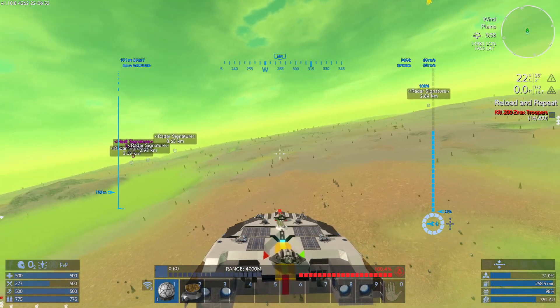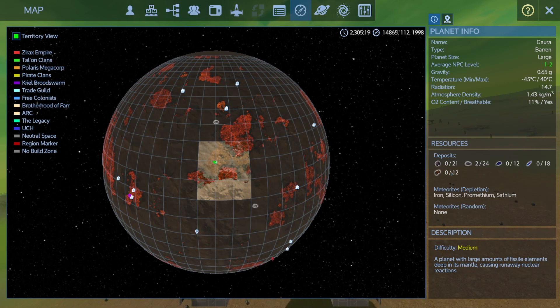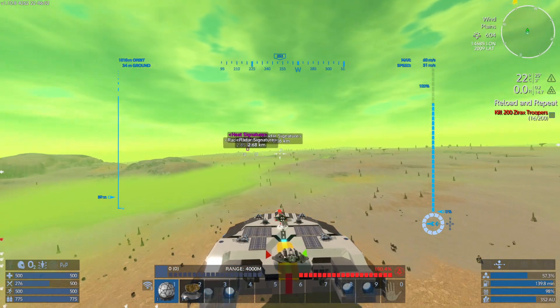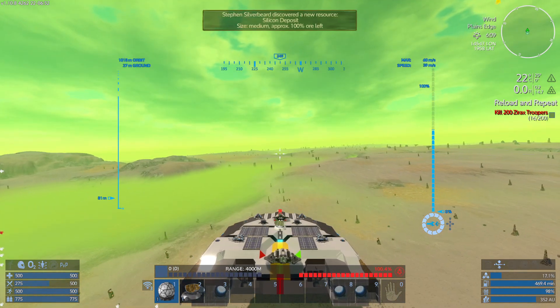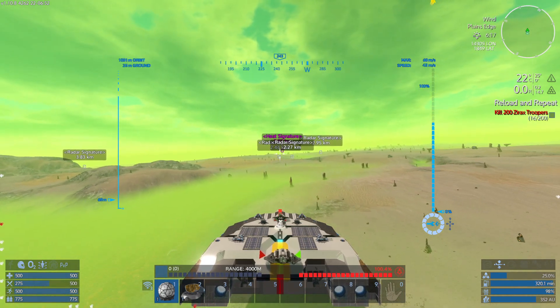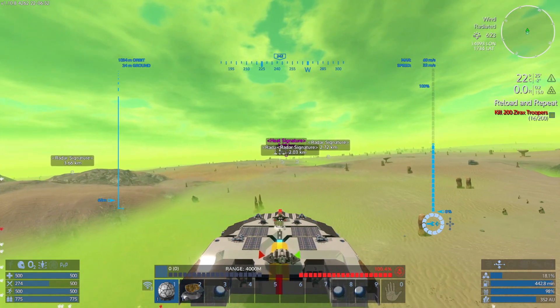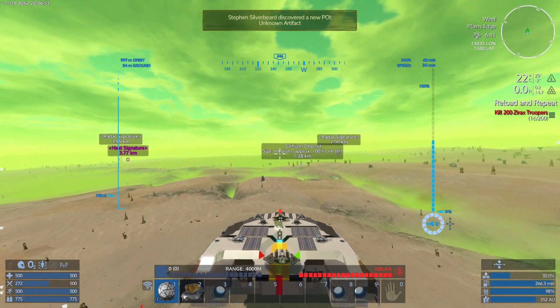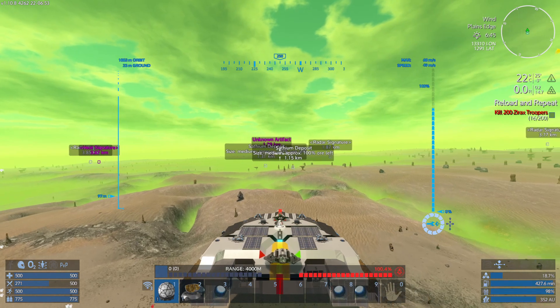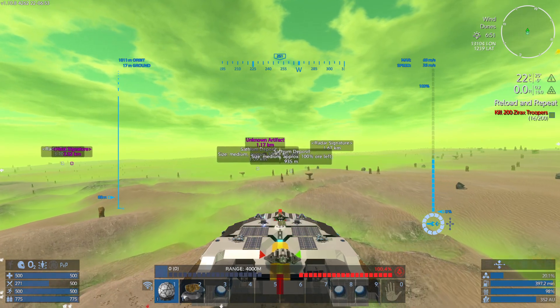We've got a heat signature over there. We've got 18 pentaxid, 12 sathium, 12 for-methium. It's a fairly big planet. I'm going to head for the heat signature to see if that's a target — I know it's a bit of a deflection since we're looking for Xerox, but I need somewhere to put the ship down to work from. We've also got an unknown artifact, which is potentially a good source.